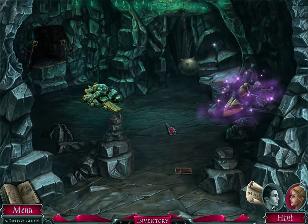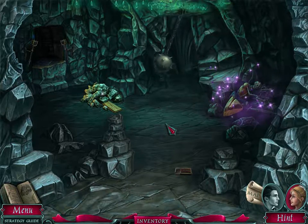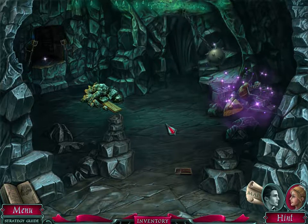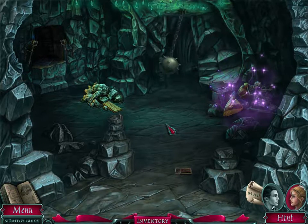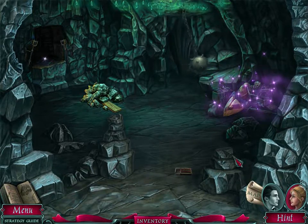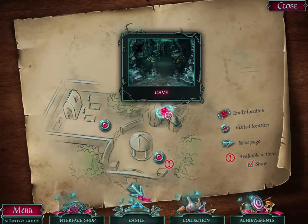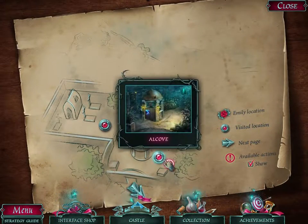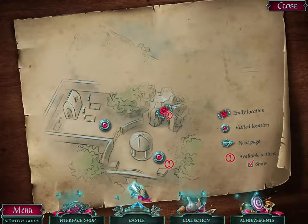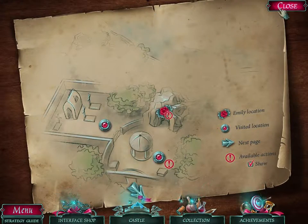Hello everyone, welcome back to Dark Romance: Vampire in Love. The music kicked up right when I said that. The highlight of the last time we played this was that I discovered the map. I don't know how I just discovered it, but it tells you where things need to be done, as well as being a way to fast travel. This has been the highlight so far of the game.